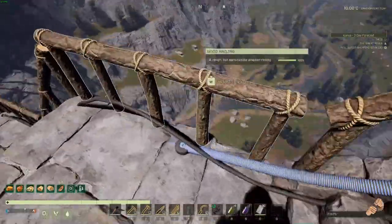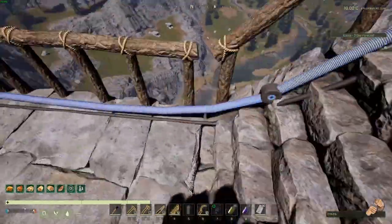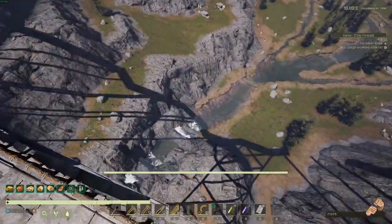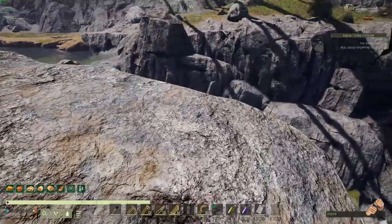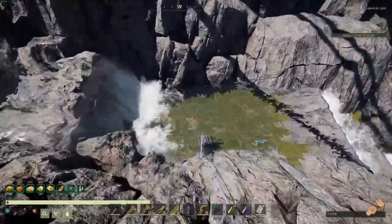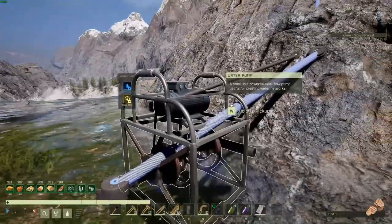So if we jump down — for example, this is kind of fun — we jump down to our pump, and of course I take no fall damage, which is nice. When I go down to the pump today, it's actually looking like it's working.